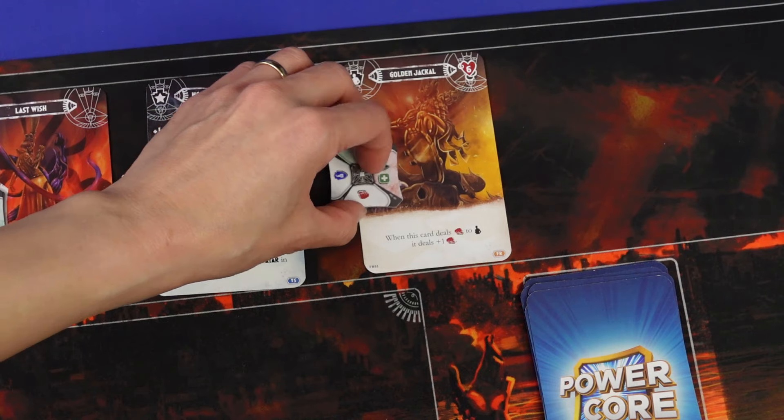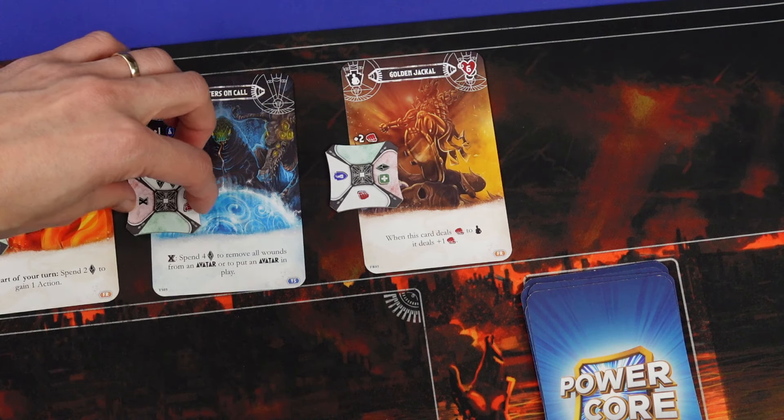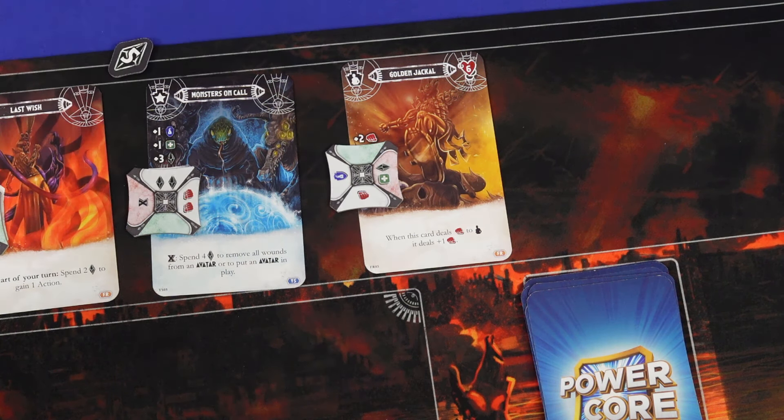Then you have two actions, which you can use in any combination: to draw a card, play a card, or rotate a power core clockwise to gain its top benefits. After your actions, you then draw a card, then activate any end-of-turn effects. Then it goes to the next player.